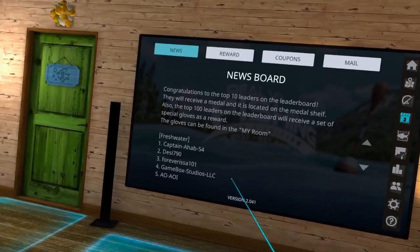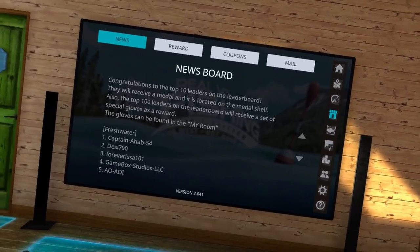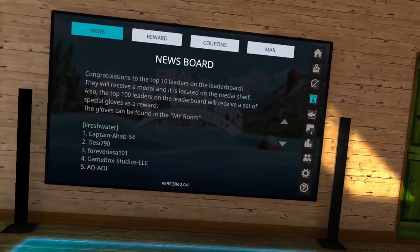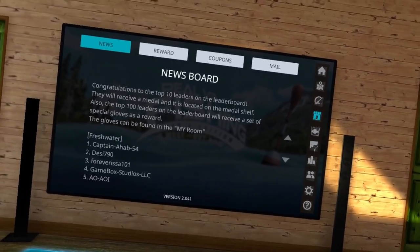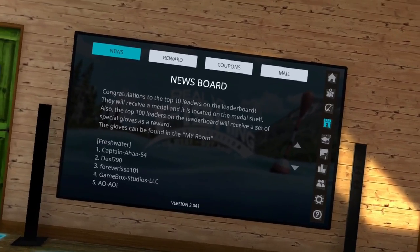Now that you've purchased those boats, how do you use them? If you purchased a boat and you jump on a lake, you might find you're back in your same wooden rowboat — you don't have the boat you just purchased. How do you use it?